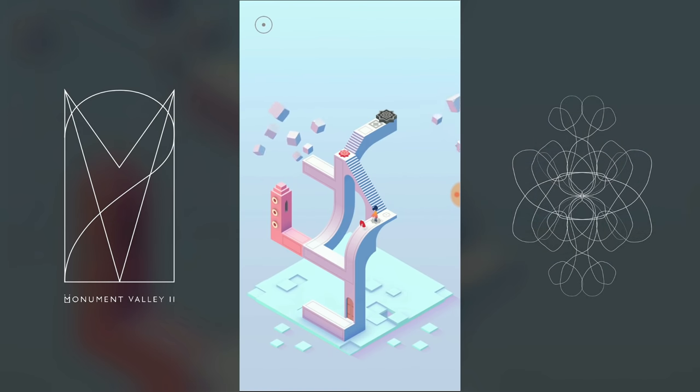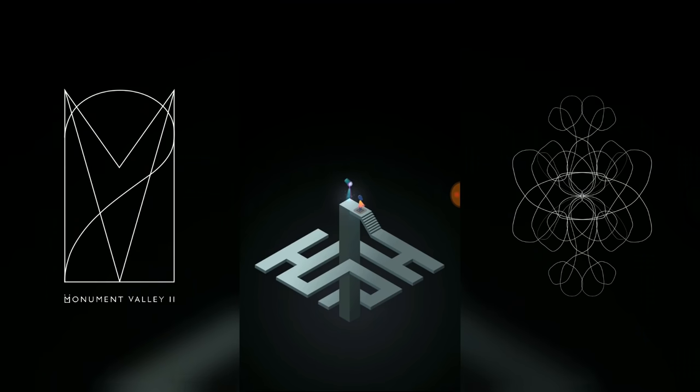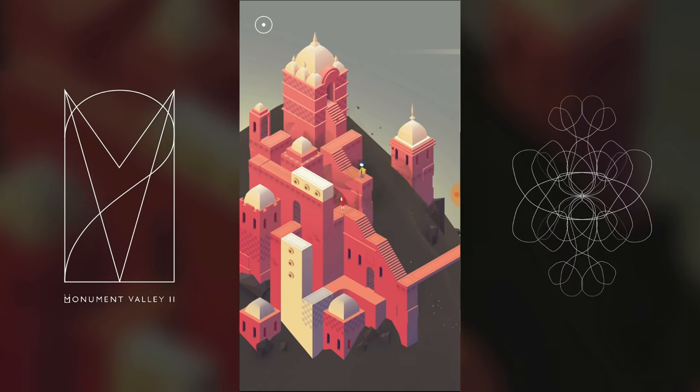The sound design is positively superb as well. Monument Valley 2's story is a small but touching element of the game. You're Ro, a mother whose young daughter is beginning to grow up. You encounter what I believe are ancestors, who help you as a mother learn to let your daughter grow up. Eventually, you and your daughter get split up, and you must find a way to get back to each other.